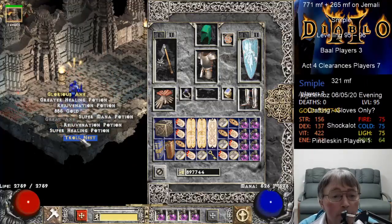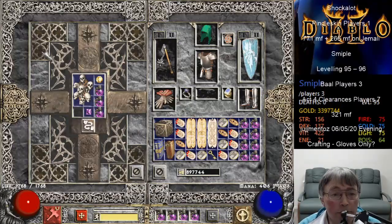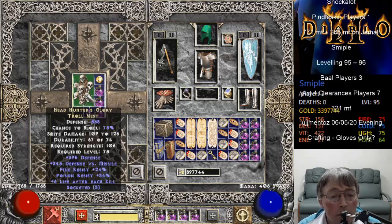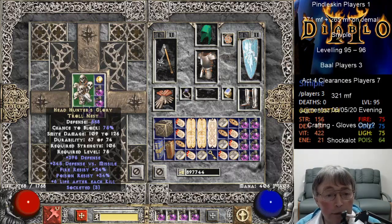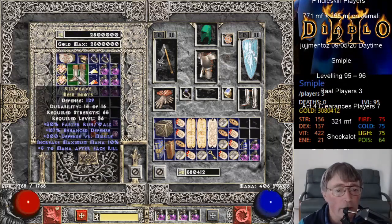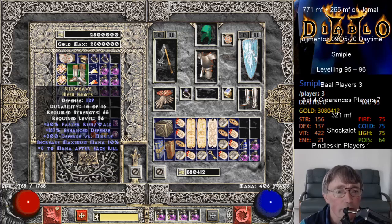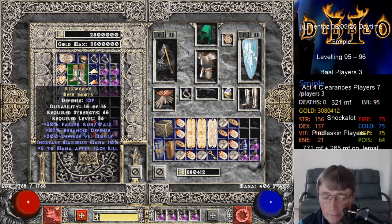Headhunter's Glory - how many sockets? How many resistances? Three sockets, six life per kill. That's a decent one, I think. So there's the best - well, not a great drop, but the best of the morning so far. It's a near-perfect pair of Silkweave boots, 187 out of 190.